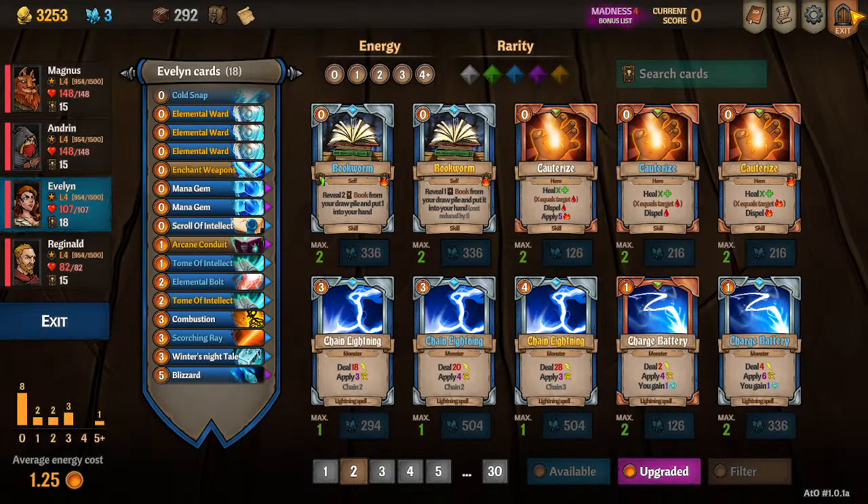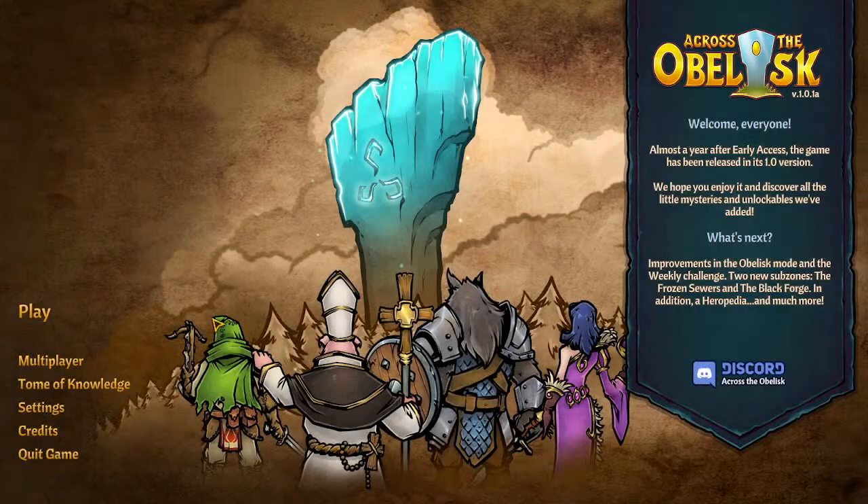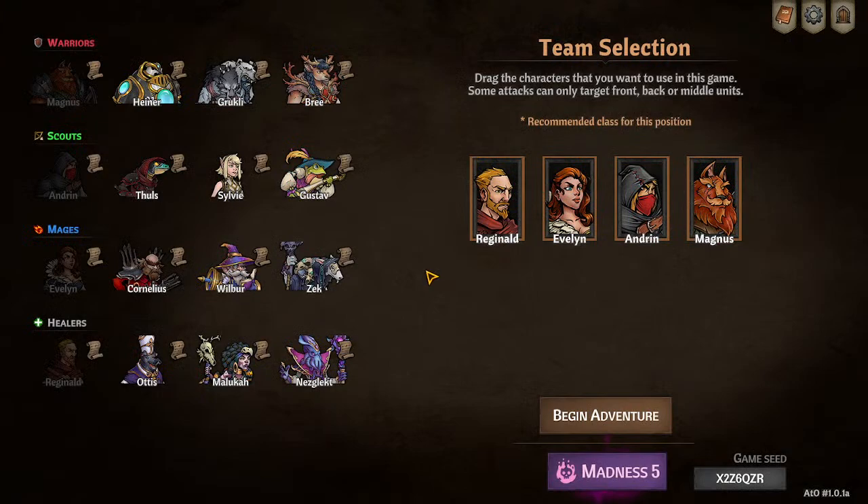Let's go to team comps. Evelyn goes really well with Wilbur or Cornelius. With Wilbur she can apply a lot of Spark and give him energy. With Cornelius she can apply Burn and give him energy — though Cornelius has been nerfed quite a bit, so be careful running him. With both, she can change their elemental damage from fire or spark to any of the other two, getting around fire or spark immune enemies.